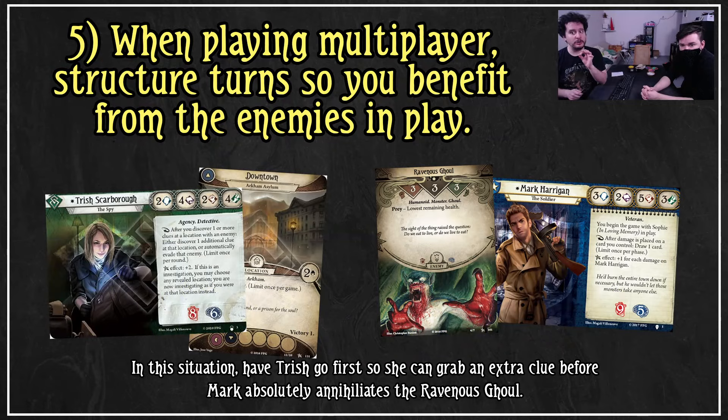When playing multiplayer, structure turns so you can benefit from enemies in play. If Mark and Trish are at the same location with clues and a ravenous ghoul, don't have Mark go first and kill the ghoul. Have Trish go first, use her ability to gain a benefit from the enemy, and then kill the enemy afterward. There's also a Guardian card called Handcuffs which keeps an enemy from attacking and prevents doom — so your Guardian grabs a prisoner that Trish keeps extorting for information, as a spy. It's a really fun thing you can do.